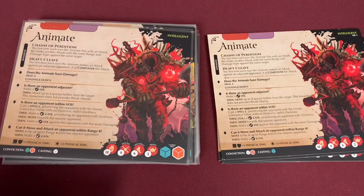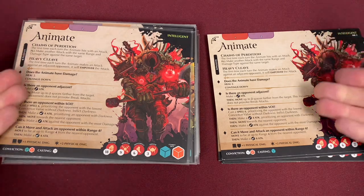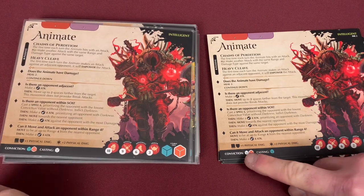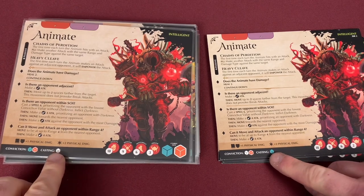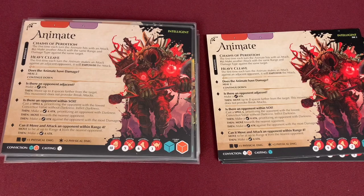Moving on to our Animate — the big giant iron creature. Being a beastly creature, he really has not changed much, except for some dice down here. He has changed to a teal and orange for conviction instead of a white and orange. His casting die has improved to a teal instead of a white, and he has gained a point of armor from what he used to have, making him even tougher to get through.